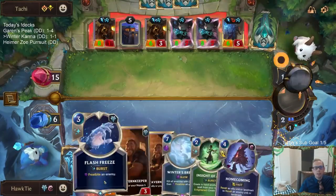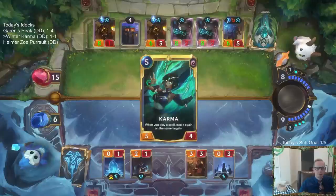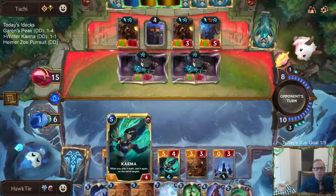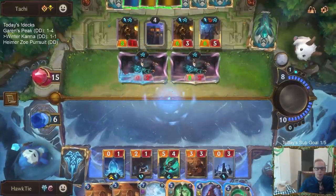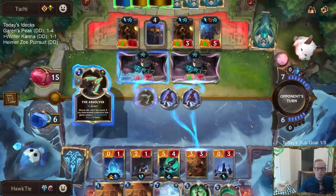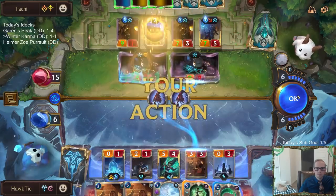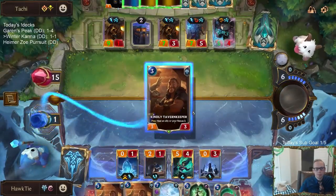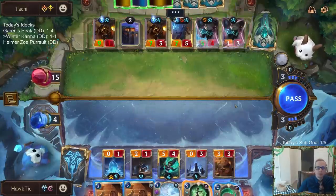We got Homecoming — okay, we can Homecoming and Flash Freeze to take out two elusives that way. I guess we weren't round-start enlightened but we are now. Now my biggest hope is that they don't have Shurima Deny.